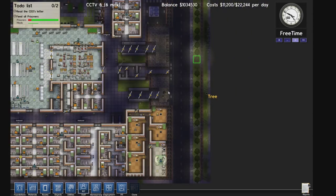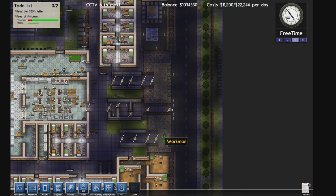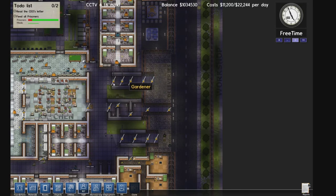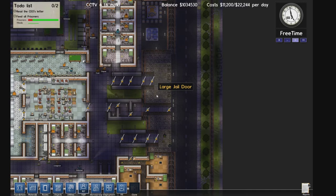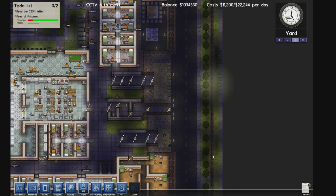Starting the tour at the entrance: we have 4 sets of doors on the garbage side, 5 sets of doors on the main entrance, and another 5 sets of doors on deliveries. Since I have doors on deliveries, the prisoners just go through the deliveries doors instead of the main entrance, so that's something to keep track of.